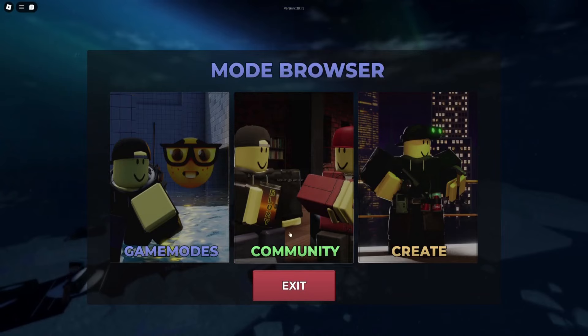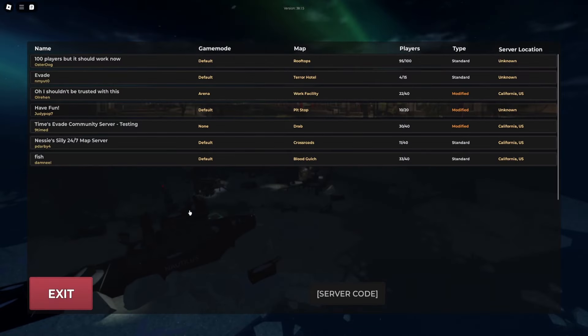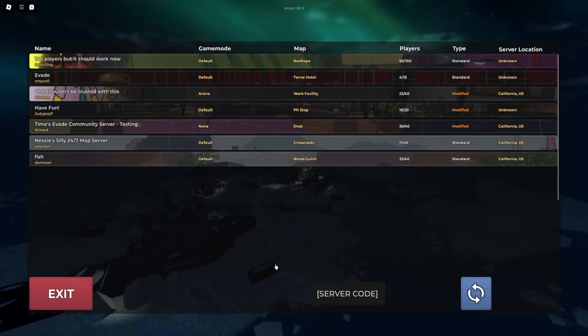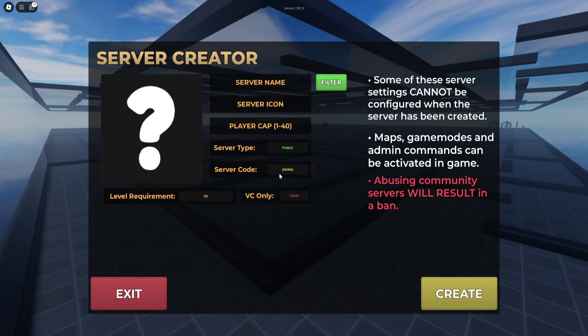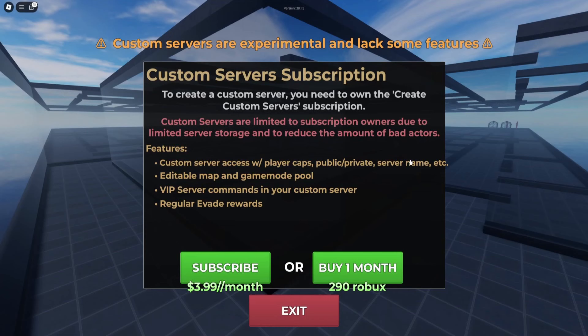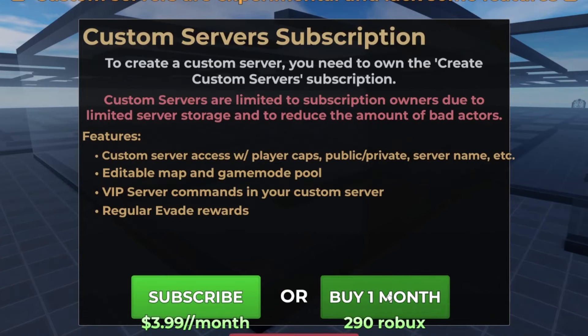There are also other things in here. Going to mode, you also have community, so you guys can literally start your own custom servers. You can edit the max players, game modes, run settings, and publish a server — it's like a VIP server but better, as he has said.